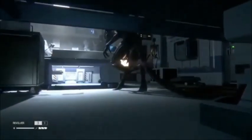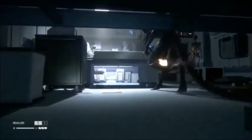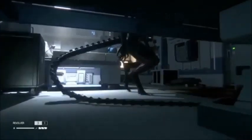Alien Isolation is very much about survival — it's not about trying to kill the alien. That shift in emphasis really makes the player have to think carefully and make sure the alien can't spot you. You can hide inside objects, behind objects, under objects.